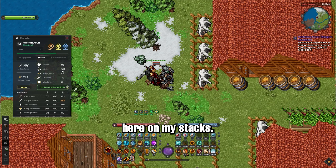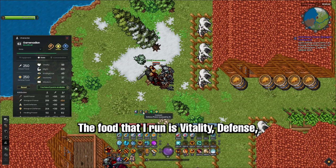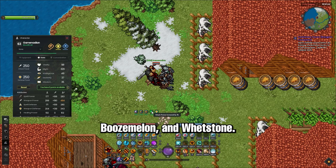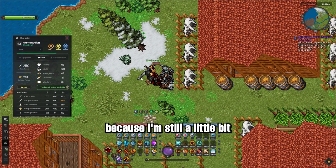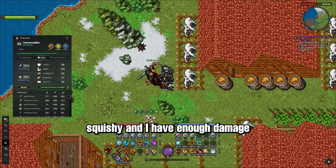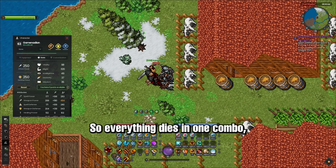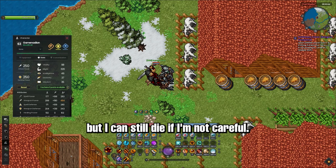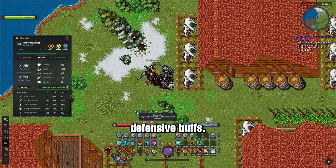Here on my stats, I pretty much go full bore into Might. The food that I run is Vitality, Defense, Booze Melon, and Whetstone. I do defensive stats on my food because I'm still a little bit squishy, but I have enough damage to kill everything in one combo. Everything dies in one combo, but I can still die if I'm not careful. So we just go full defensive buffs.